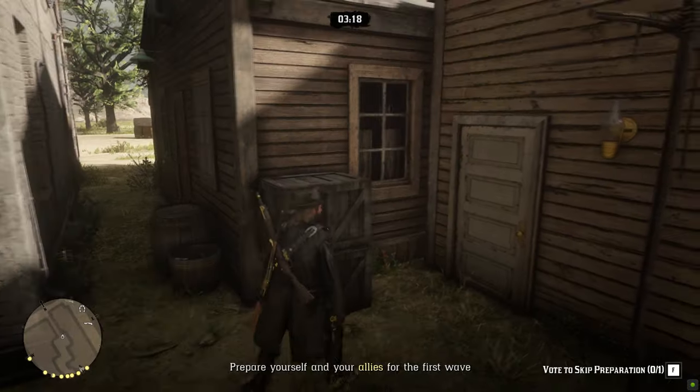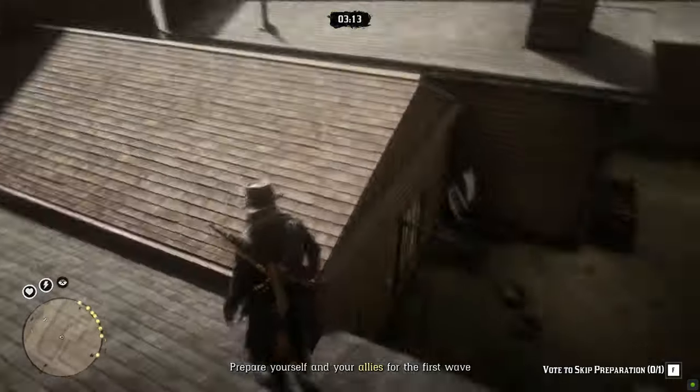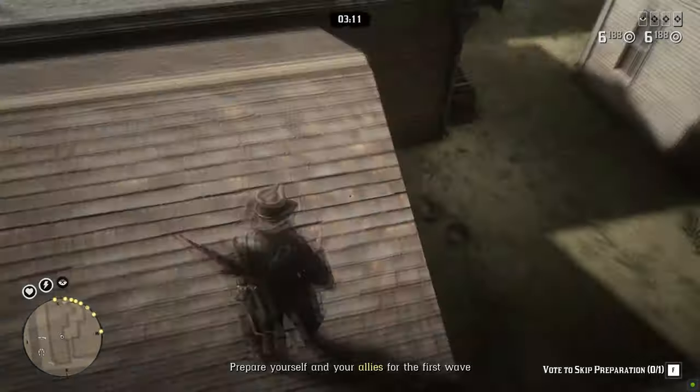You want to climb these boxes up to the roof. And once you've reached on top, you want to equip your weapon and aim your weapon, so your character will walk slowly.